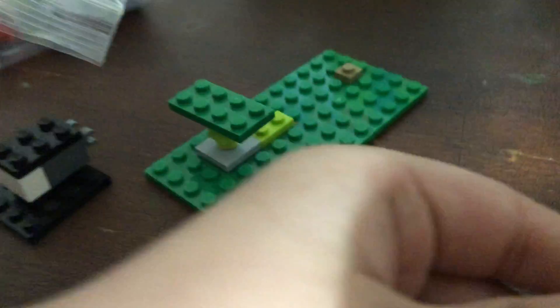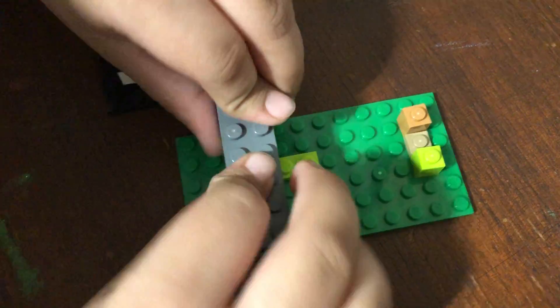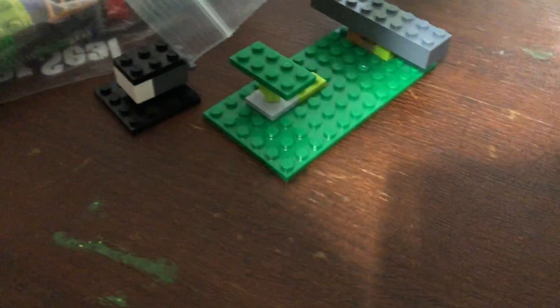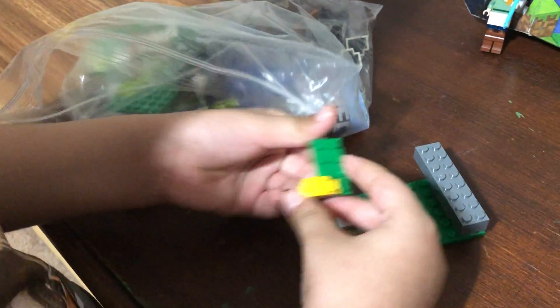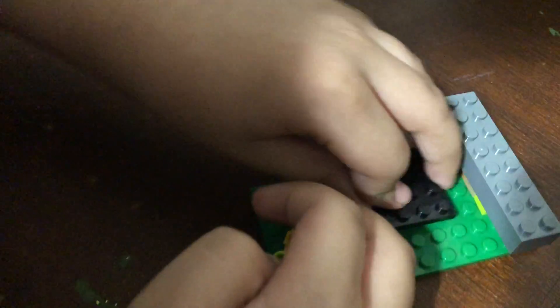Now we've got two of these pieces in. Here is the character — here's the cat. After the cat's head... here's his head, but this head is just fake, it's just a decoration. Put it on like this. Now we just have to find a black piece like this and plug it in nearby here, like this piece here.